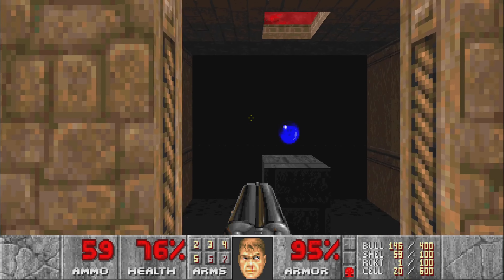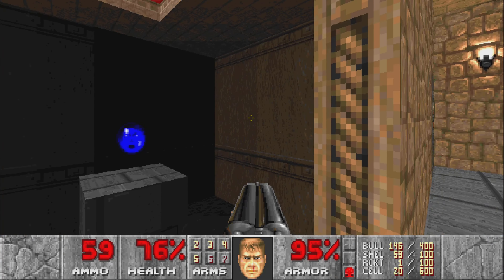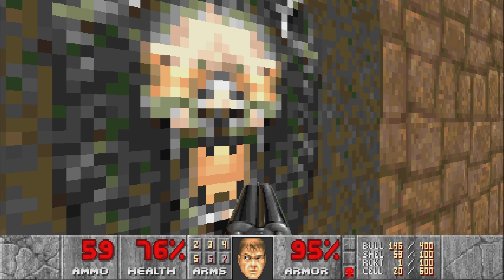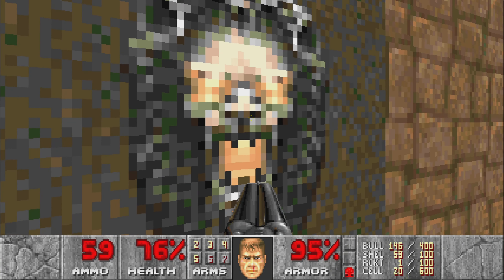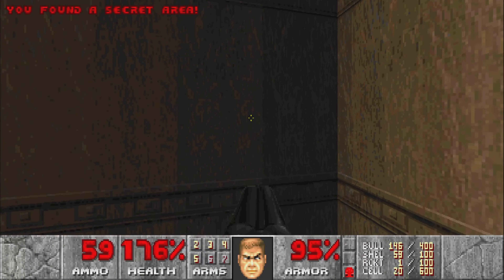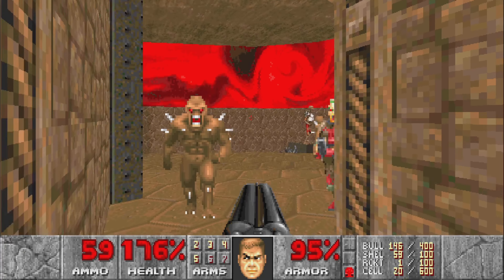Our second secret is this dark soulsphere in here. To lower it — you don't want to jump in, this is a damage floor, you will damage yourself and most likely die. What you want to do is come over to the first switch, right here at the first door, into the bedroom. Lower that and then head back, and that will lower the supercharge. Then you can just hop back and raise up to the hallway without taking any damage.